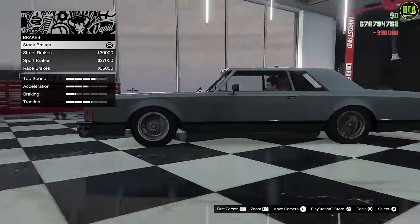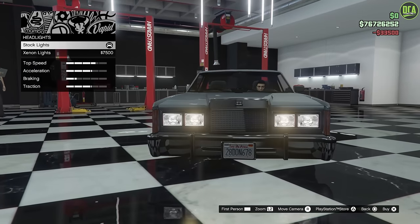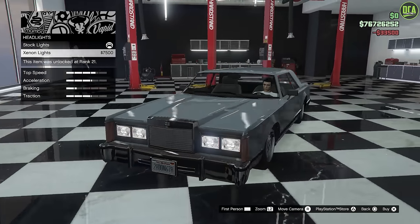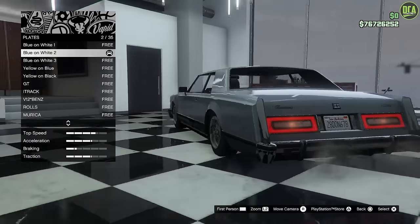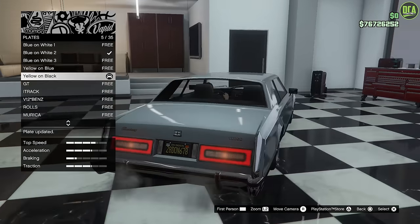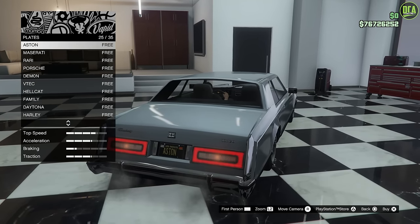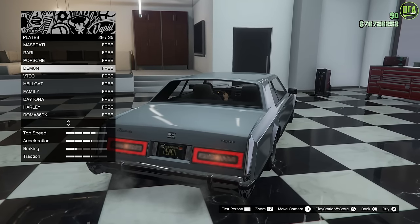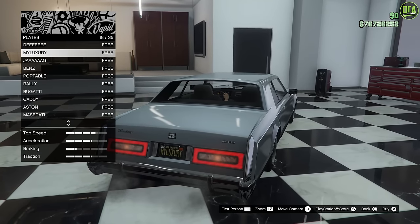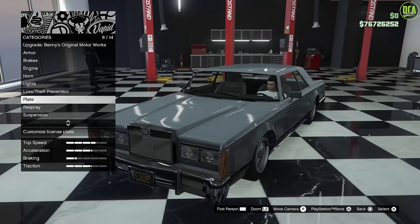So firstly here we have armor, brakes, engine, and lights — I think we'll stick with the factory yellow lights of that era, so keep that there. Plates — got the black background. For this, I mean this is like a luxury car. I think I have my luxury plate right here. Yes, that works out well. Probably the best plate I have for this, so we'll do that.